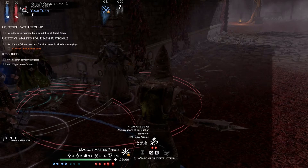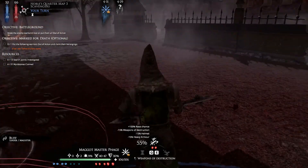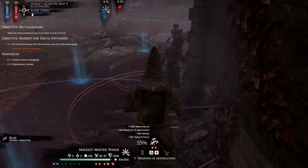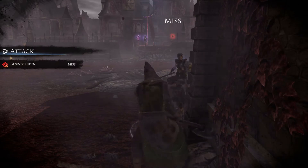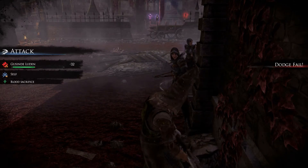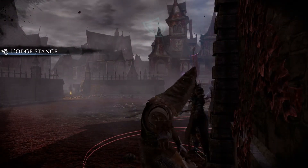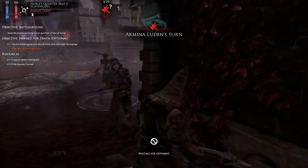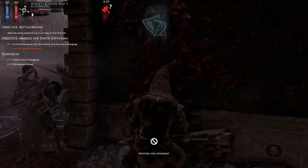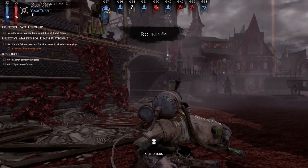We'll get Maggot Master in on the other side. No charge again — oh come on. Really — a hundred? Thank you. Take the dodge — ten percent, not that good, but it could happen. I've seen stranger things happen, like making a four-percent rout test. I've seen that happen.